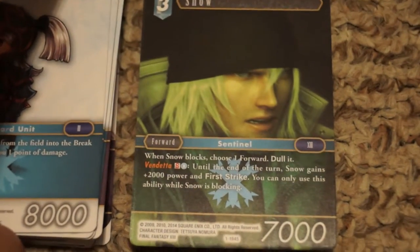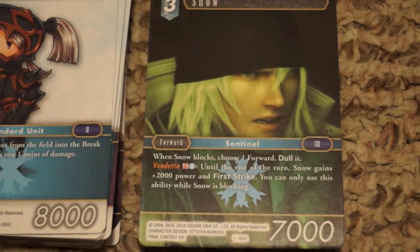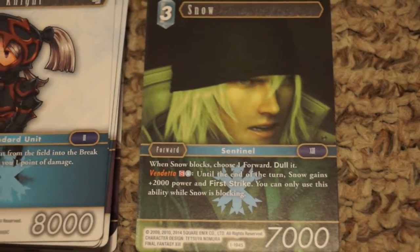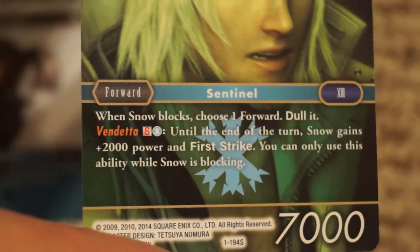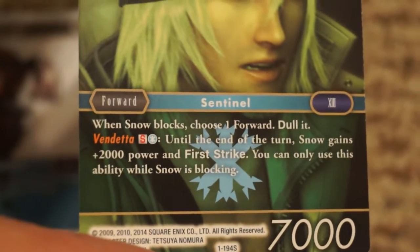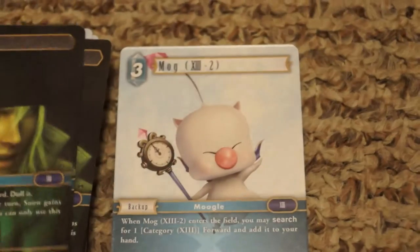Snow is three cost with 7,000 power. When he blocks, you can choose a forward and dull it — locking down one of their other attackers. He has a vendetta ability where you discard another copy of him and until end of turn he gains plus 2,000 power and first strike, usable only while blocking. That seems very situational, but you get three copies.